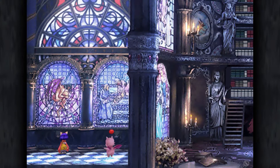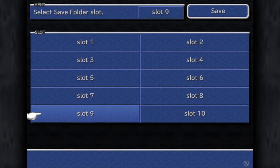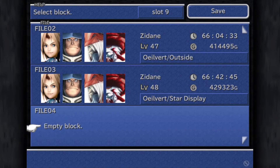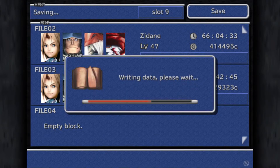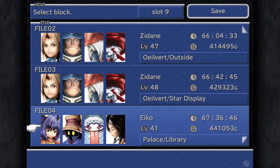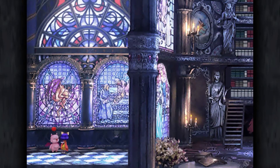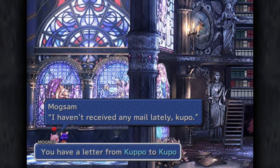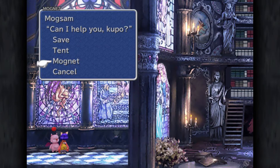Alright, let me go ahead and save, because it's been a long time since I was able to save. Go ahead and choose slot 9 and put this over here at number 4. They are a lot higher level than these guys right now, probably because I haven't been in a lot of fights with them and I did a moderate amount of grinding. Let's check magnet real quick - haven't received any mail lately. Kupo, you have a letter from Kupo to Kupo.